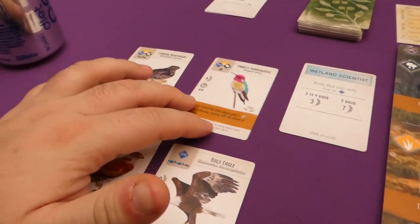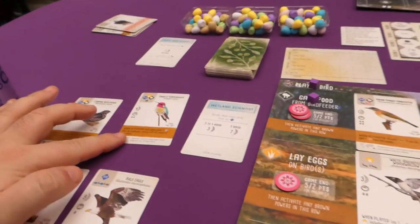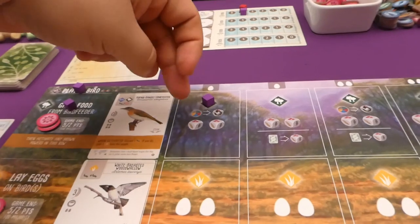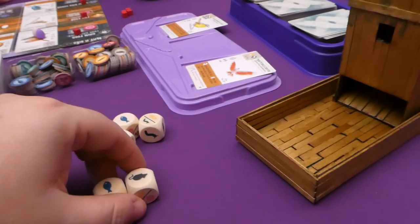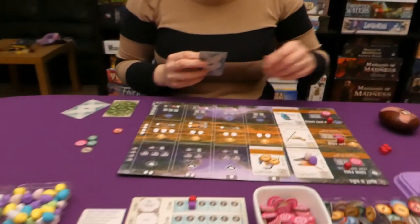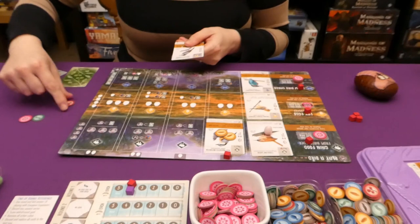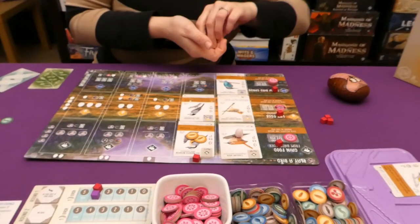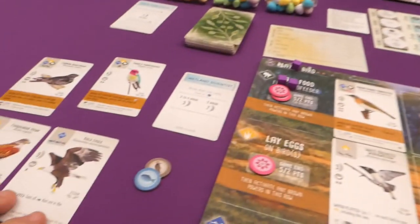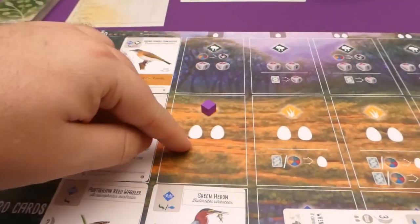I draw two cards — picking one from the display then one random. My brown ability: 'steal one fish from another player's supply and cache it on this bird; they gain one food from the feeder.' But I've just spent all my fish — lucky for Jade! I then get two more food: a fish and a rat, sliding my cube over. My discard-a-worm ability doesn't trigger since I have no worm.